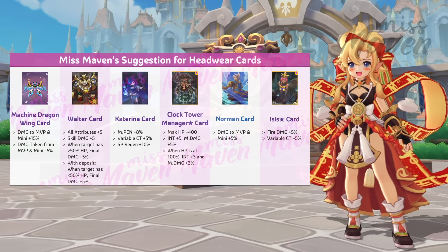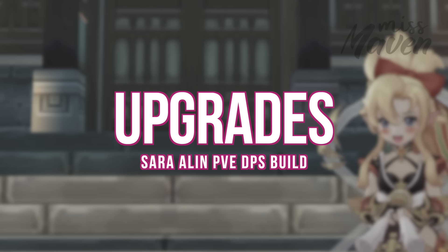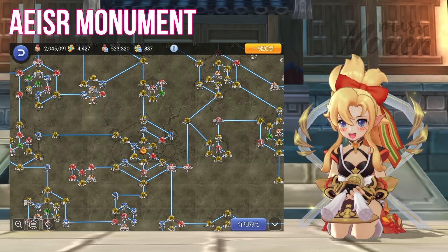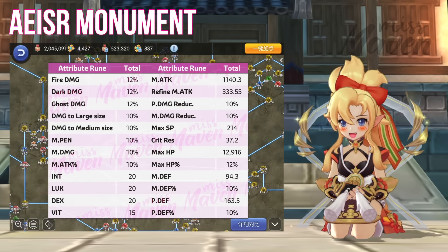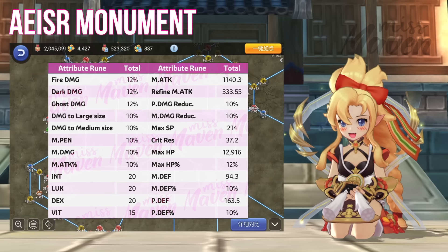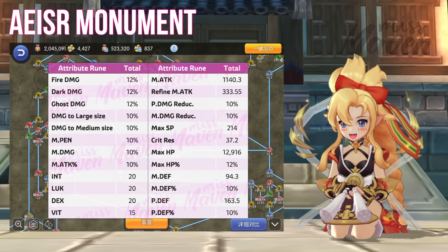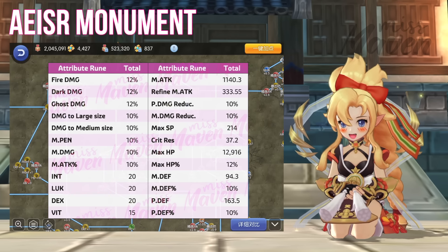For headwear, these are my top picks for each slot — just choose depending on availability and the stat you're lacking. As for headwear enchantment, aim for Arcane 4th enchant on your tail item and Insight 4th enchant on your face and back items. For headwear cards, you may use any of the following for enhancing damage.